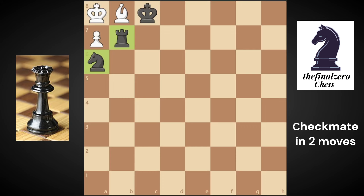Hello and welcome everyone to the channel. The final zero chess checkmate in two moves for black — here it is. It's not simple as you think; it really takes some time to solve. I tried six variations and all six were wrong. Pause the video and try to find the only checkmate in two moves in this puzzle.